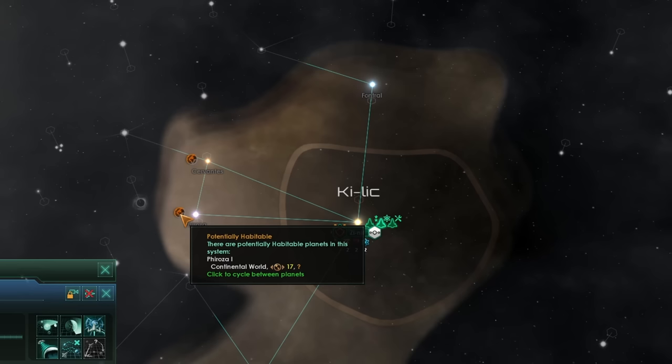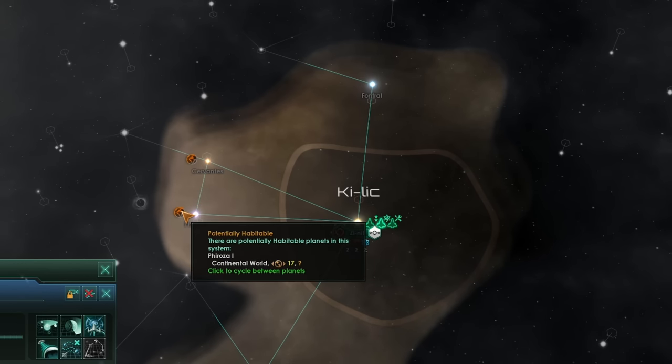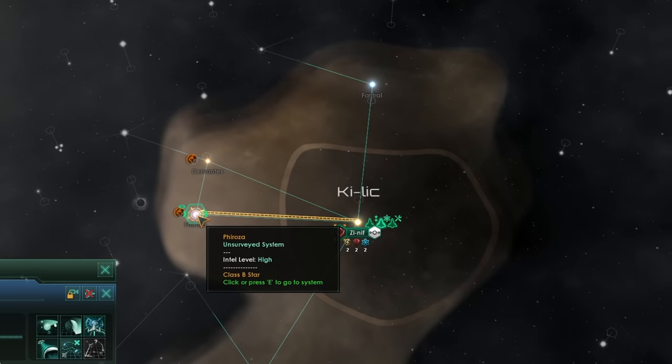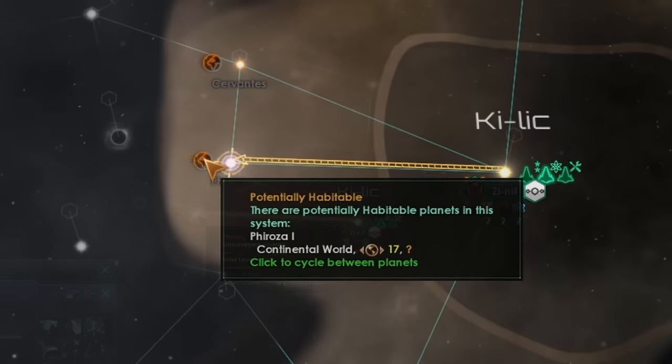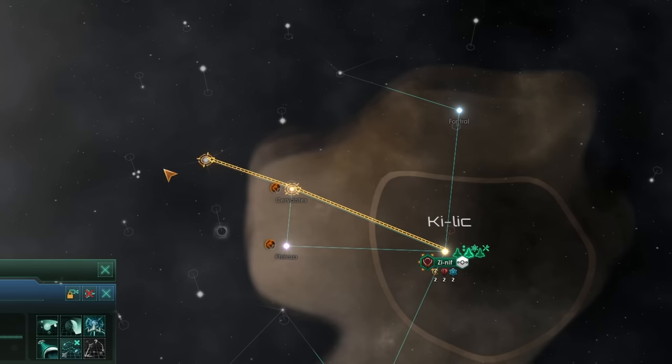In this case, I have continental preference, and I can only see one continental world right next to my capital system. I'm going to survey that one first, so I've finished the survey. I have a planet ready to begin colonizing, because I want to get my colonies up and running as soon as possible. But once I've surveyed this system, I need to start finding other worlds that will be habitable for my species. To do that, I'm going to send my science ship off into the unknown, and I should actually explore systems rather than surveying.